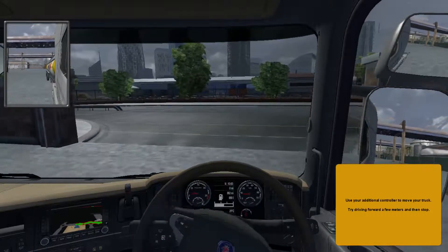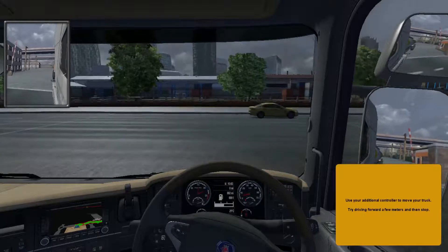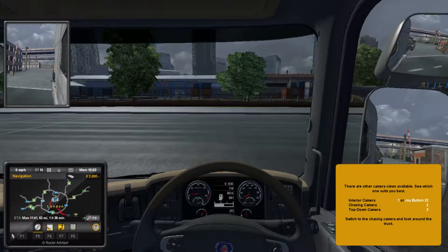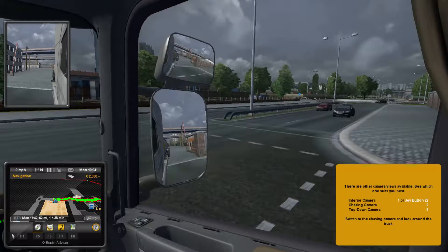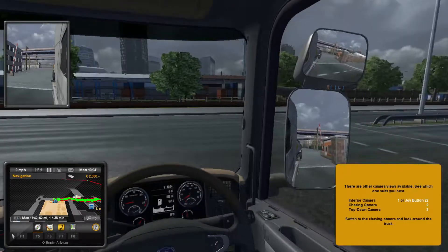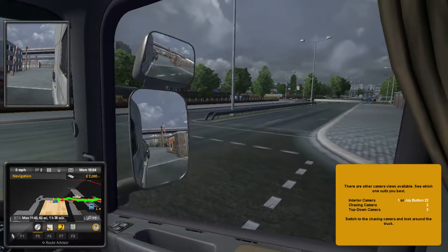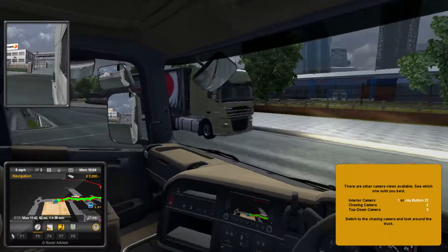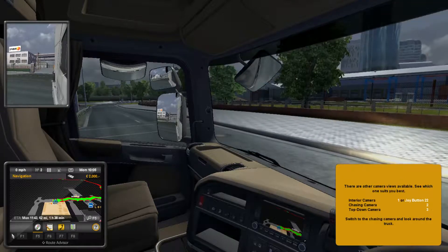Where does it want me to go? I think it's F5 — yep, F5 is the map. So I need to go right. Just making sure I've got my lights on as well. Lights on — yeah, all right. Now I can check to the left and start going.